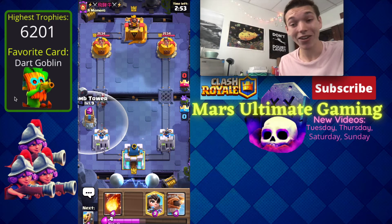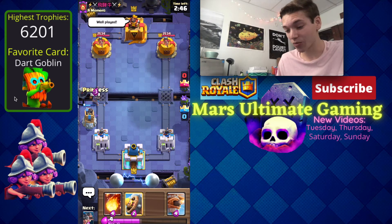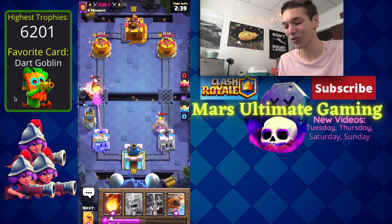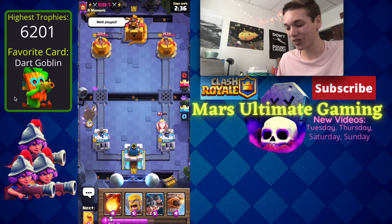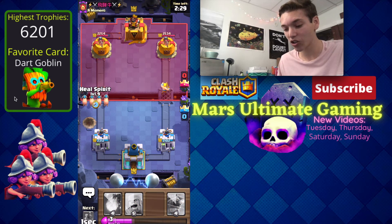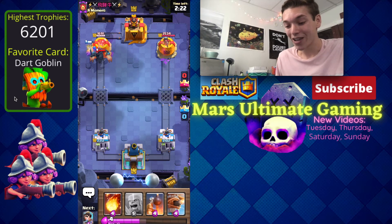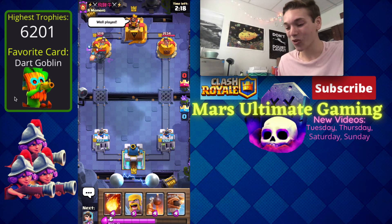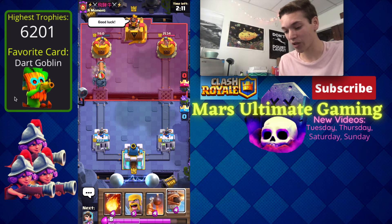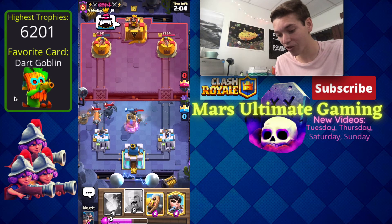We're three and oh, hopping into game number four. This guy goes for a bandit at the bridge — seems tilted — and we get that bandit out of here. I'm going to go princess at the bridge because wow he goes in for a royal ghost, not a good play for him, and his magic archer gets killed by the bomb tower right away. With this guy using pekka bridge bam I'm going to go royal hogs and heal spirit because yeah he's going to have to pekka and I don't think he wanted to — we're getting so much damage, down to 1160.